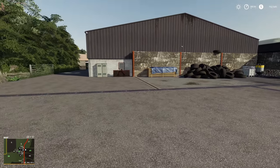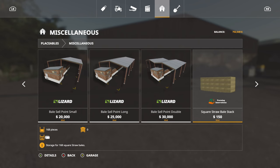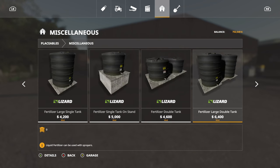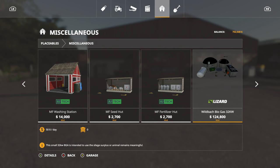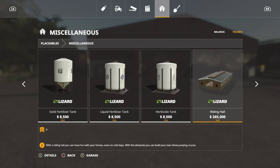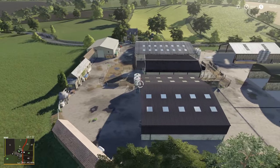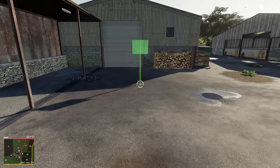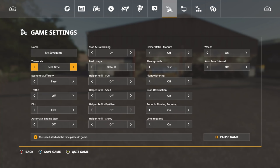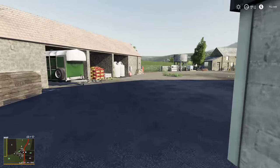We've got $752,000 right now. We're going to go into placeables under miscellaneous and find our government subsidy signs. I think eight will be enough, but let's put down ten just to make sure — that's going to more than pay for everything we need. We've done different setups: last video we did a lot with John Deere and Case. With this one I'm going to show you a couple of different setups — you can do a Claas setup, and if you don't have the Platinum DLC there are other ways too.